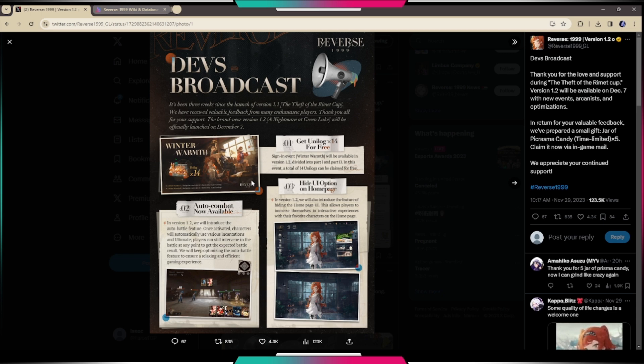Number three is the hide UI option on the home page. In version 1.2 they'll introduce the feature of hiding the home page UI, allowing players to immerse themselves in an interactive experience with their favorite characters. So now you can take out all the UI — crew, wilderness, summons, story, and that type of stuff — when you just want to view your character.